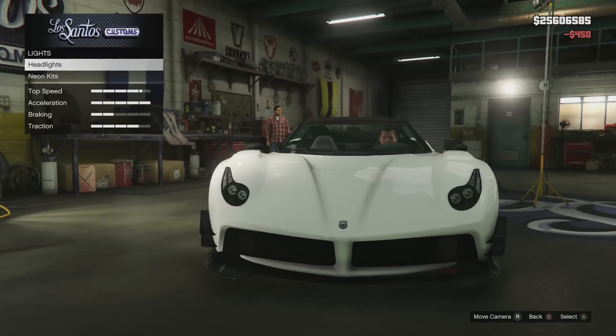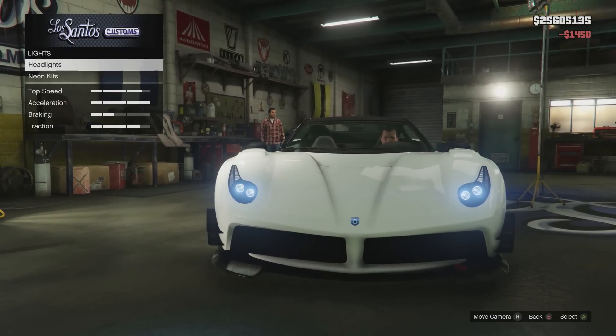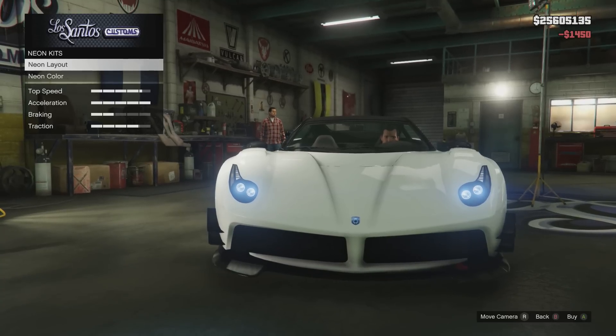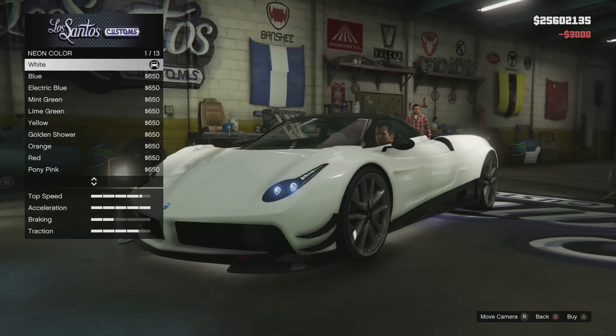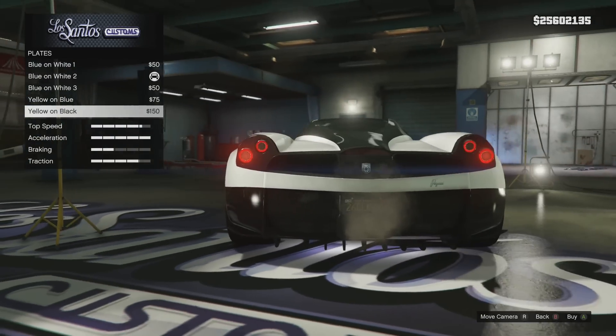Now horns — I never go for horns. Online they're really expensive, and in single player they're cheap, but who honks their horn anymore? It's so annoying — people at the start of races just going honk honk honk. Anyway, we'll get xenon lights and I'm going to get the front, back, and sides neon kit. I'll wait on the neon color until I pick the car's color. Yellow and black plate.